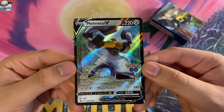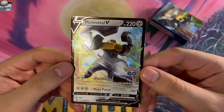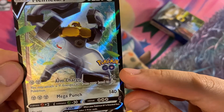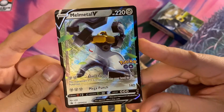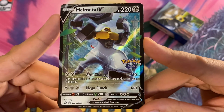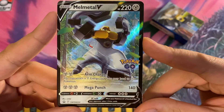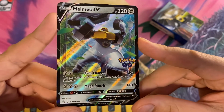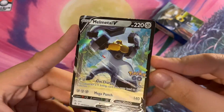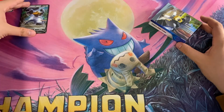And this is the promo card — the big beat stick in this deck — Melmetal V, 220 HP, Metal type. It does have a nice Pokemon GO stamp. I believe this is the first Melmetal V we have. Arm Charge: you may attach a Metal energy card from your hand to this Pokemon for 50. Mega Punch does 140 for three Metal energy. In a pre-constructed deck format like V Battle Decks, this is actually pretty good. In regular competitive play, it is not that good.